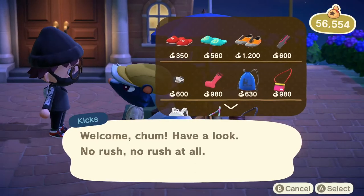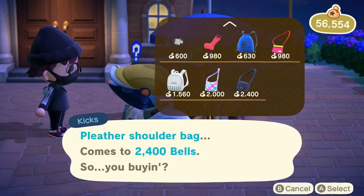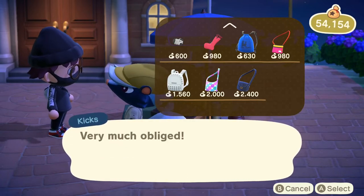Kicks is another NPC guaranteed at least once per week, also found on the right side of your town hall. He is the super stylish skunk who will sell you bags, hats, and shoes.